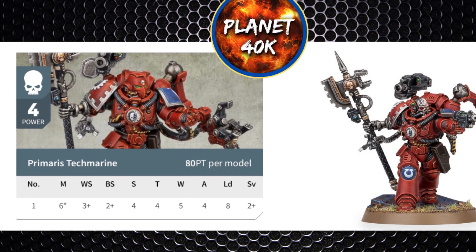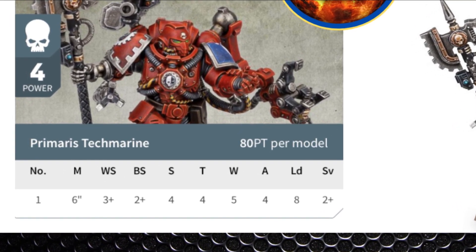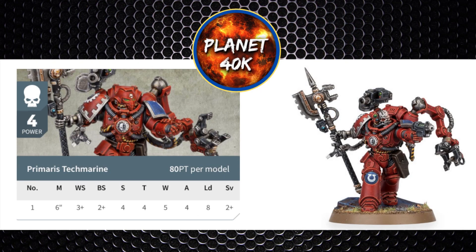As for stats: Movement 6 inch, Weapon Skill 3+, Ballistic Skill 2+, Strength 4, Toughness 4, Wounds 5, Attacks 4, Leadership 8, and a 2+ save. So he shoots pretty well with Ballistic Skill 2, and that 2+ armour save is really handy.